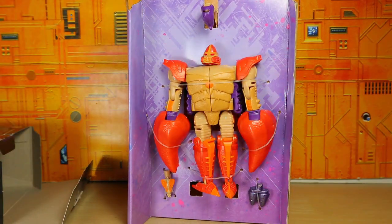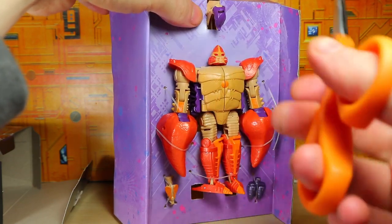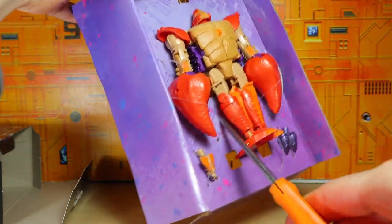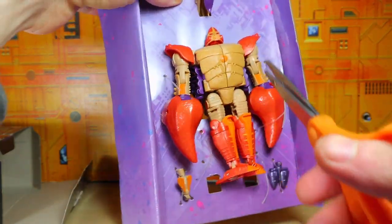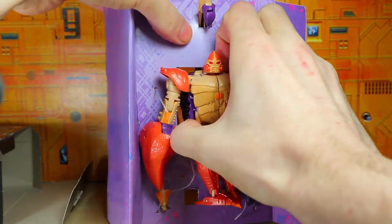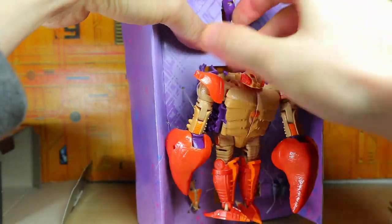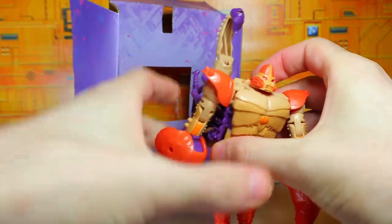There is Sandstorm out of the packaging. Let's go ahead and clip him out from these plastic ties. So much for not wasting plastic anymore — explain that, big Hasbro. This is going to be a little tricky to come out because of the tail up here, but not too bad.